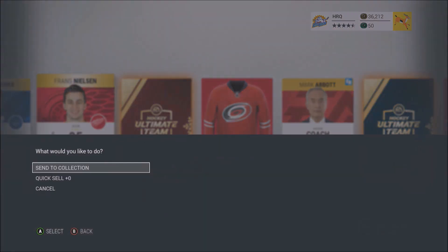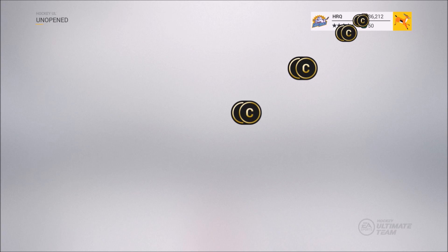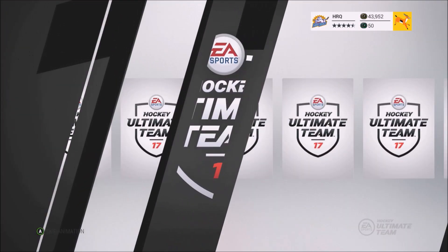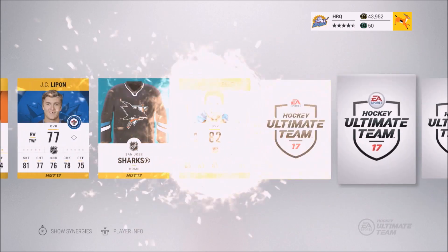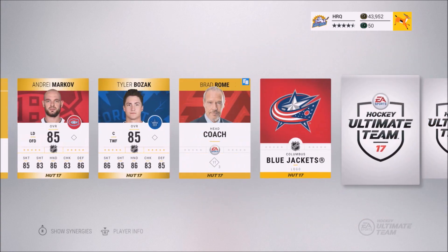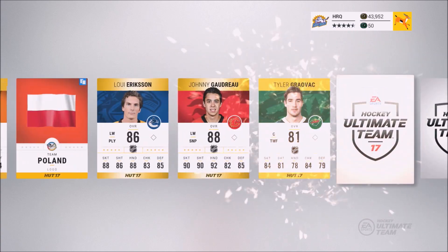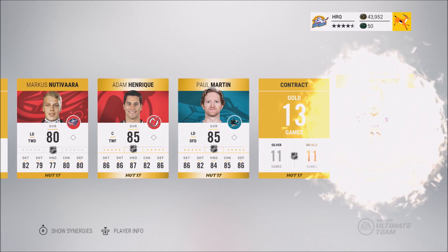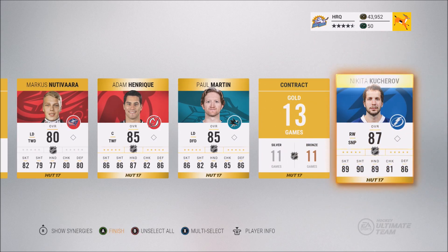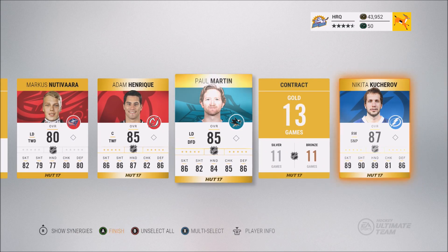We'll definitely keep those collectibles and hopefully finish off with a really good pull. We'll quick sell that and move to the next pack. Come on, please give me something! Craig Smith... The Dril is actually a really sick pull. Adam Henrique is always a good pull, Paul Martin, and Kucherov! Not bad - not the worst packs ever. I'll take Goudreau too, that's not awful at all.